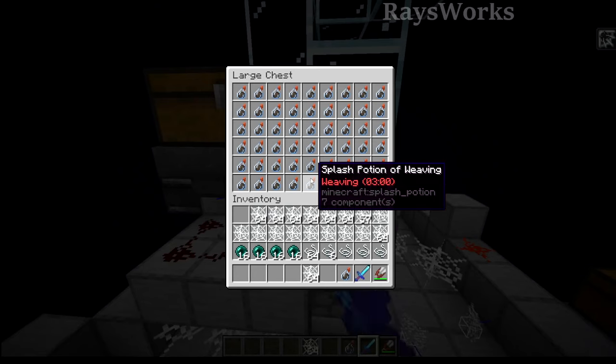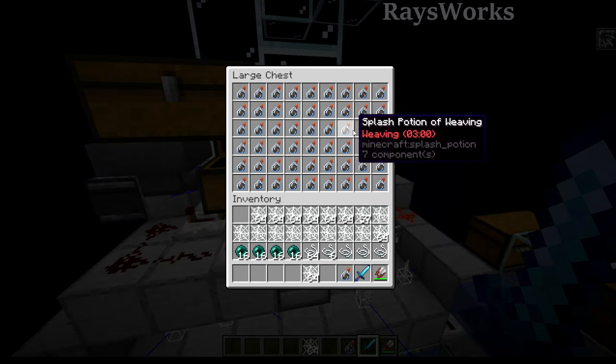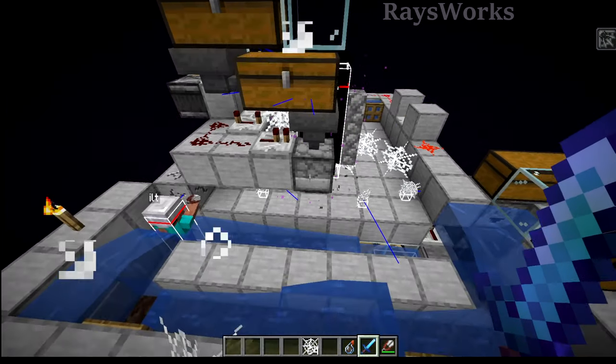Otherwise you can always just store up a whole bunch of blaze powder as well as the nether wart and have the rest of the process being automated and put into your system here.